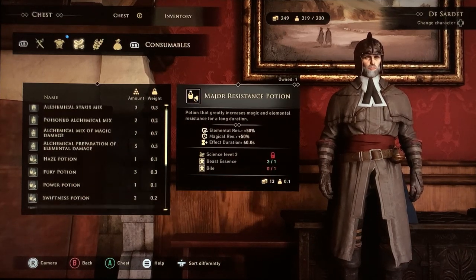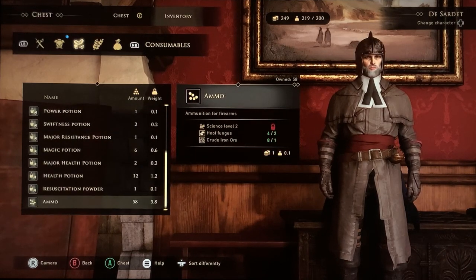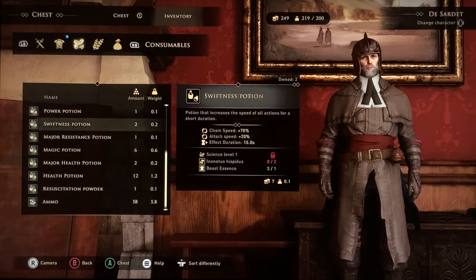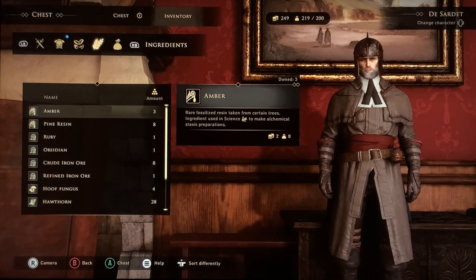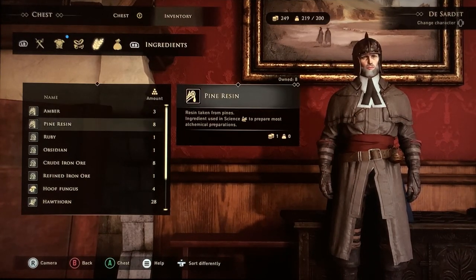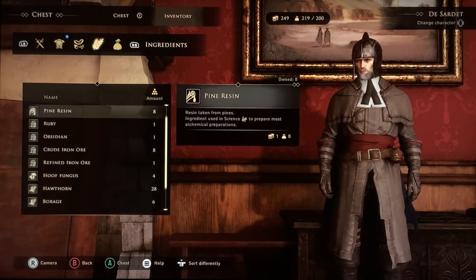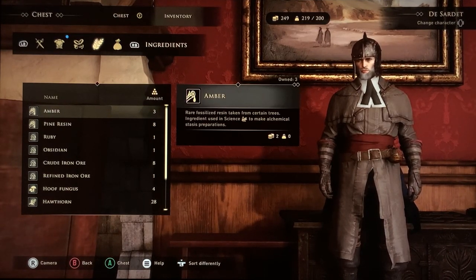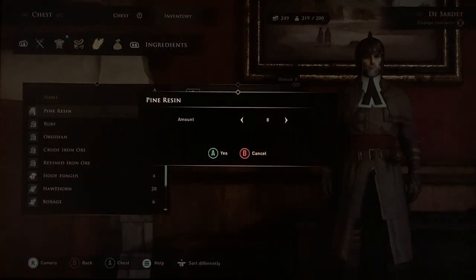You want to go with something that you have the most of — in my case that's ammo, but ammo is at the very bottom of the list. Over here we want what's going to make us the most money. I have one ruby which is worth 10 gold, so it's probably going to be rubies. To get whatever you want to duplicate at the top of the list, deposit anything else. I'm going to put the amber and pine resin in the chest.